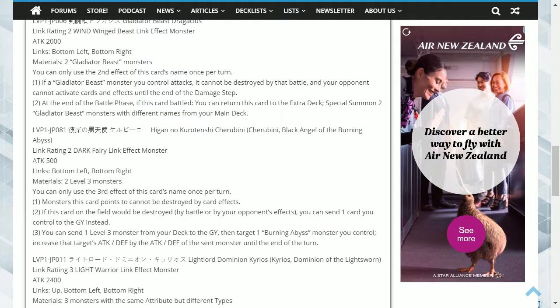You can only use the second effect of this card's name once per turn. Its first effect is: if a Gladiator Beast monster you control attacks, it cannot be destroyed by that battle, and your opponent cannot activate cards and effects until the end of the damage step. Second effect: at the end of the battle phase, if this card battled, you can return this card to the extra deck and special summon two Gladiator Beast monsters with different names from your main deck.